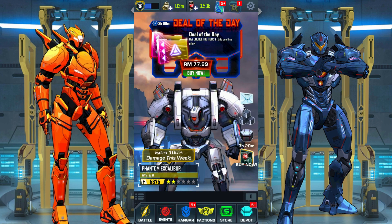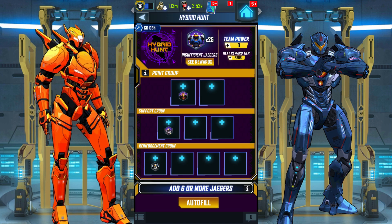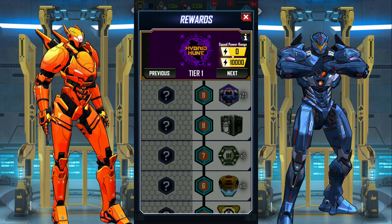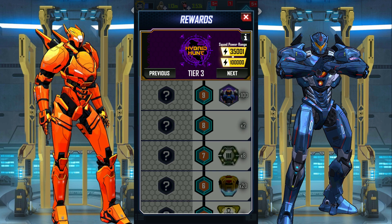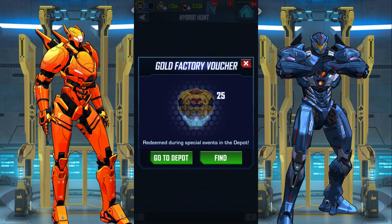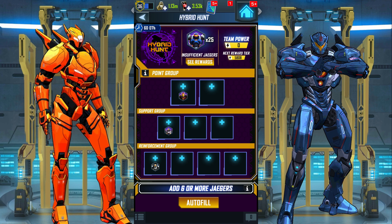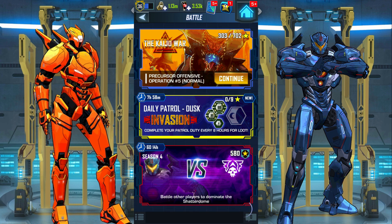Alright, let's check out the events. We have the new Hybrid Hunt — this is the invasion style event. You have a chance to obtain Marauder Oblivion shards. I'm in tier 4. You can also obtain gold factory vouchers — so this is how you farm for them. I'll do the basic Jaeger salvage in the next video.